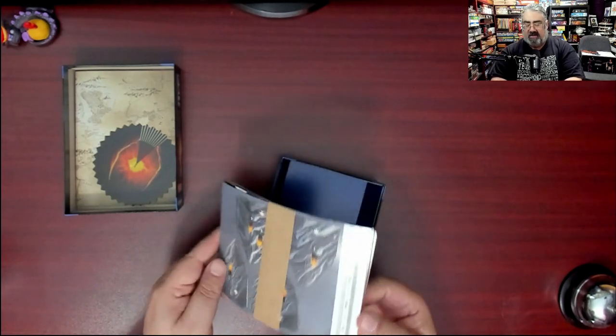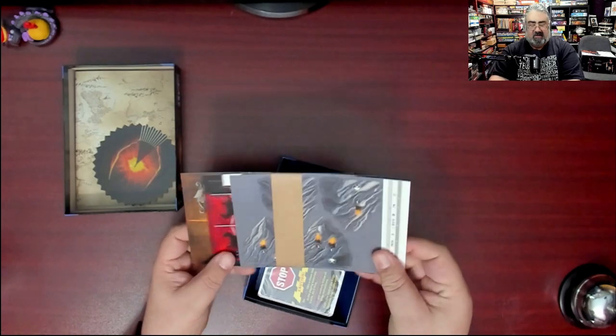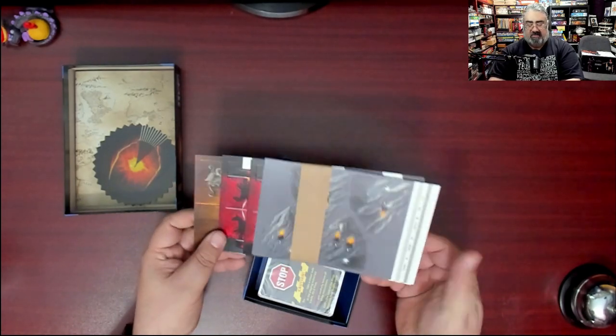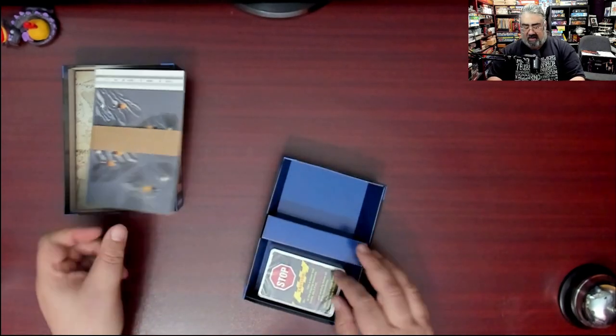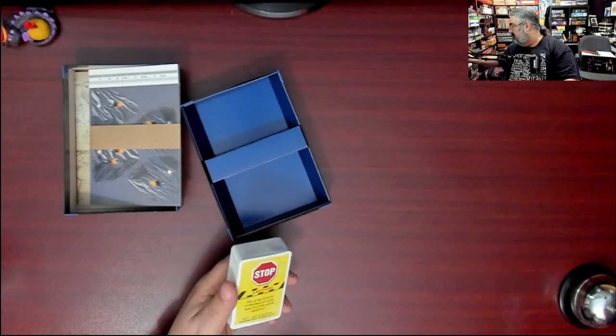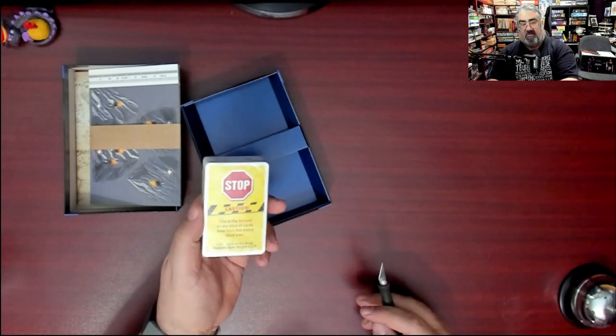Then there's a wide number of punch boards — thin punch boards but a whole pack of them. I don't want to spoil it all, so I'm just showing corners. Some interesting looking stuff there. Then we have the card pack that says caution — don't take a closer look until you play. But I'm going to cheat and cut it open.